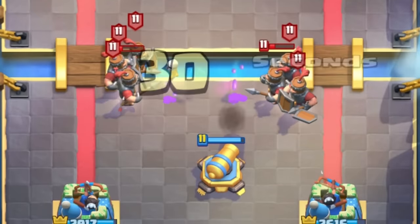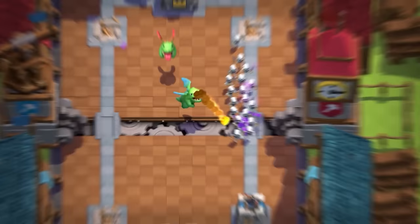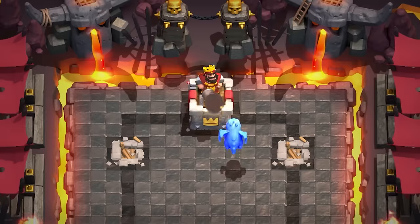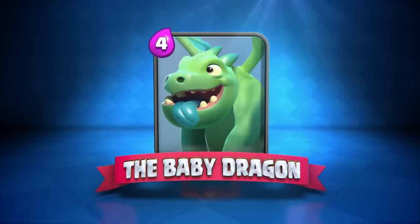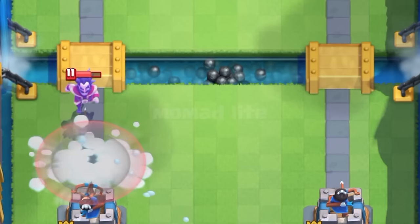At number 50 is the Cannon — just a very good and balanced building. There's nothing else to it; it's ranked right in the middle of the rankings. At number 49 is the Baby Dragon — once again just a very, very balanced card. At number 48 is the Giant Snowball — a decent spell, but nowhere close to the top-tier spells in the game.